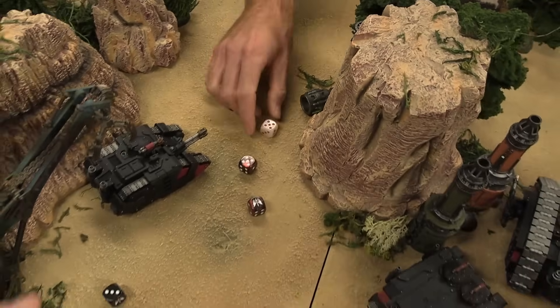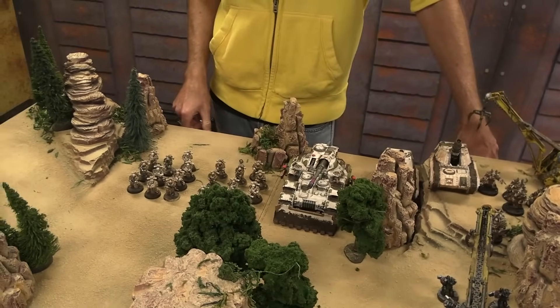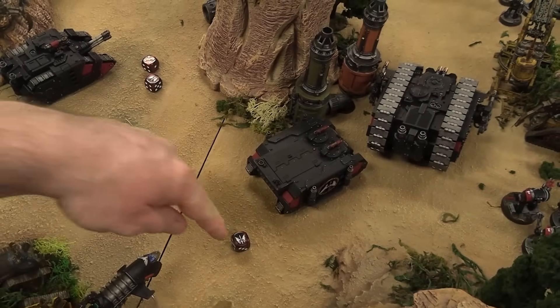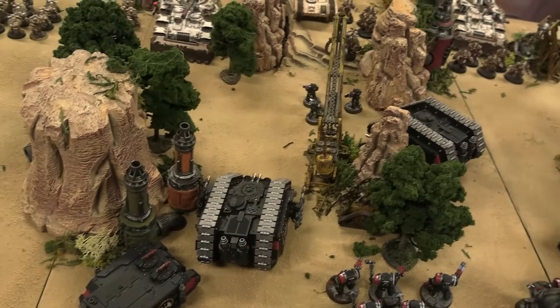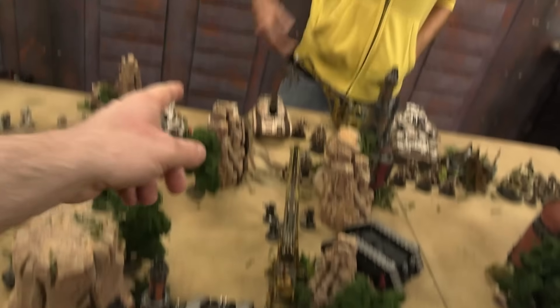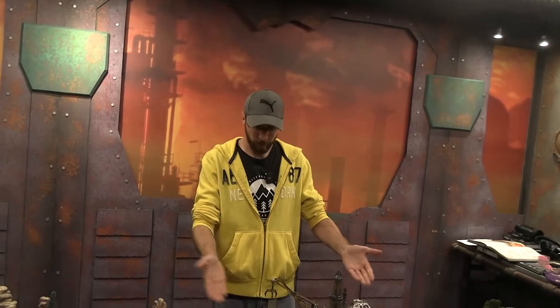No cover for the Kratos, so just a hull point. The Multi-Melta hits too. What should I fire the tank at? The Sicaran is going to go after some targets. We'll put them all into the squadron. One Gravis into the Siege Breaker — a pair of hits and wounds. He's got a 5-up pinball — dead. He was inconsequential. Then into the Medusas.